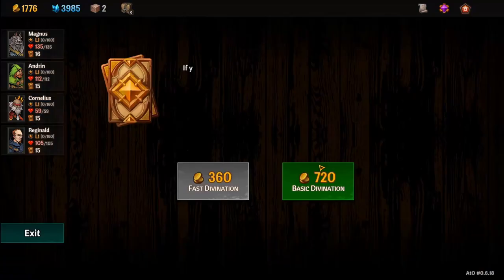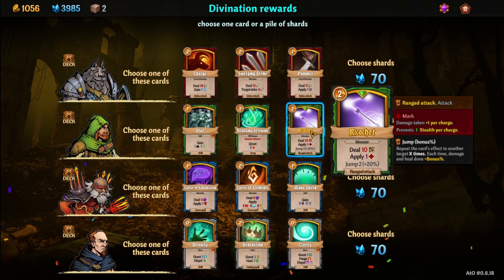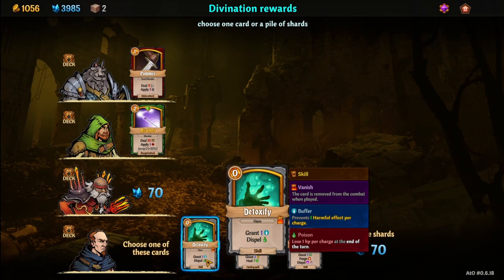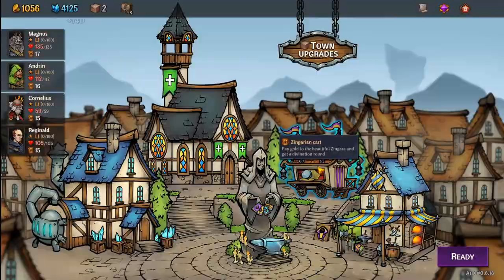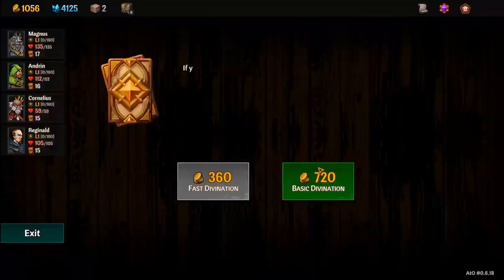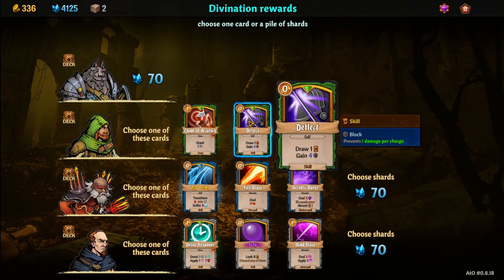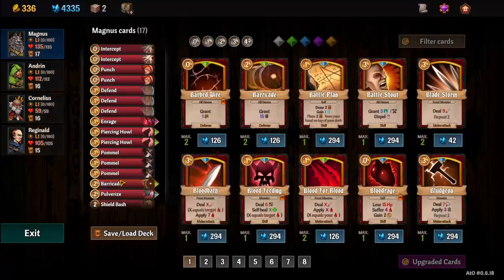I should have done Divination first. For example, this Ricochet is obviously better than the Ricochet I just bought. And we get a Pommel and a Ricochet. Curse of Elements — I'll pass. For him: Grant a Buffer, Dispel Poison — that's pretty good, but there's not a lot of stuff to do with Poison right now; the Buffer is more of a later-in-game card, so we'll pass. We'll do one more Basic Divination and see if we get anything good. We'll take the Fire Blast and pass there. We'll just take Shards.